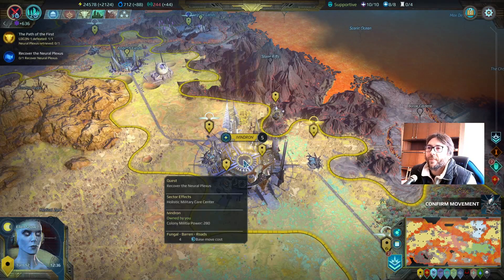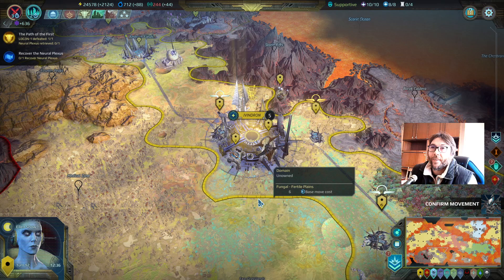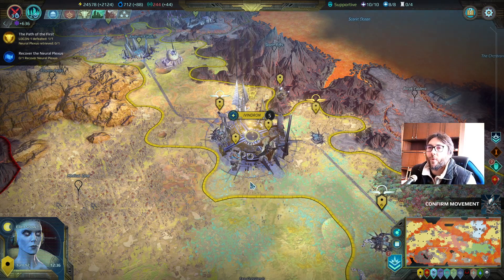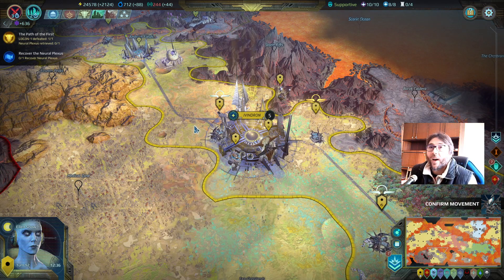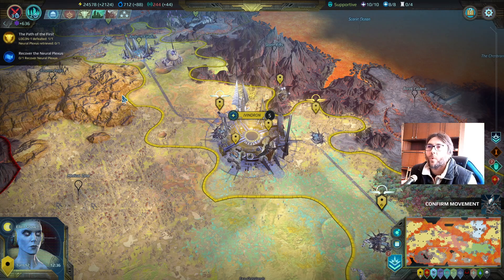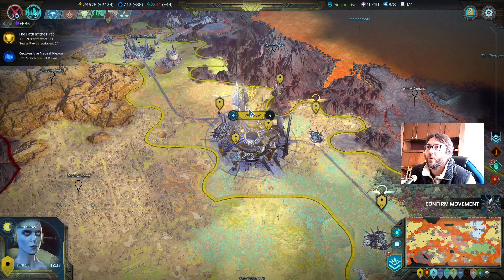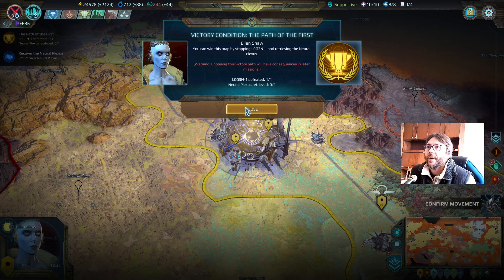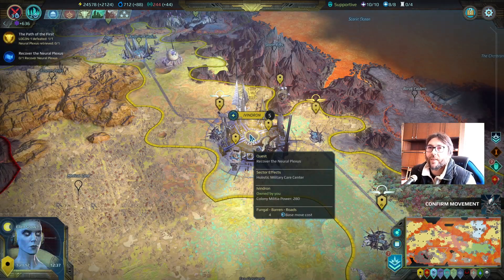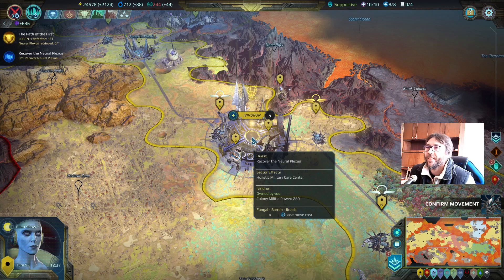This is how to retrieve the Neural Plexus in the second Assembly campaign mission of Age of Wonders Planetfall. After you defeat Log 3N-1, you will be left with a quest mark on his capital without any explanations. To retrieve the artifact - this artifact, the Neural Plexus - you need to raise the capital.